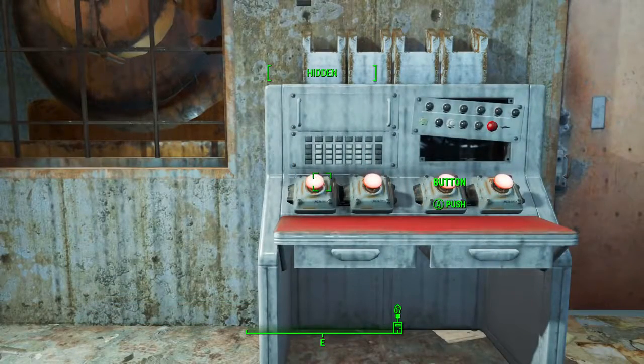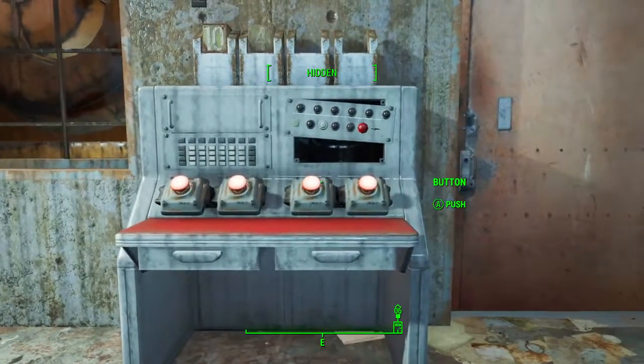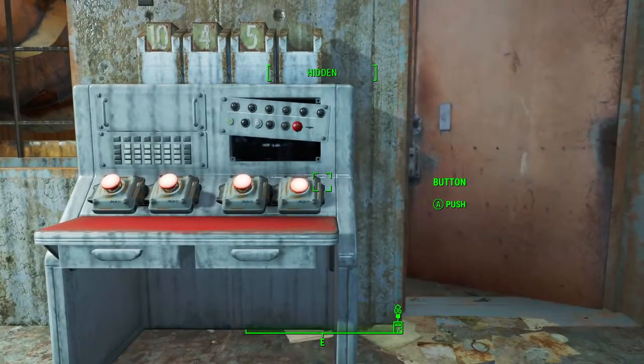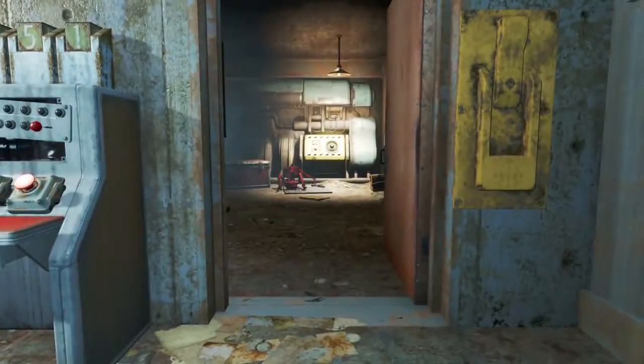So if we head back over to the buttoned machine, we have to click the first button ten times which will give us the zero — even though it says ten. The second button we need to click four times, the third button five times, and the last button click it once. And voilà, the door is open.